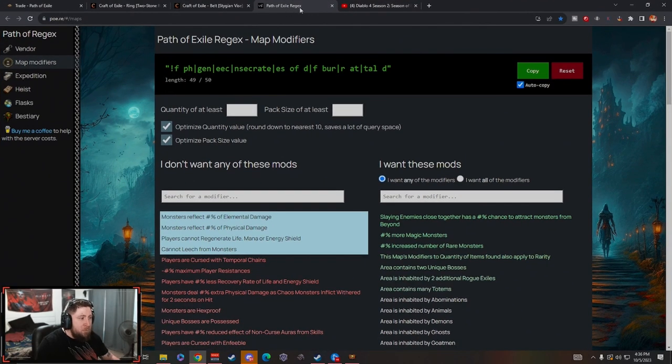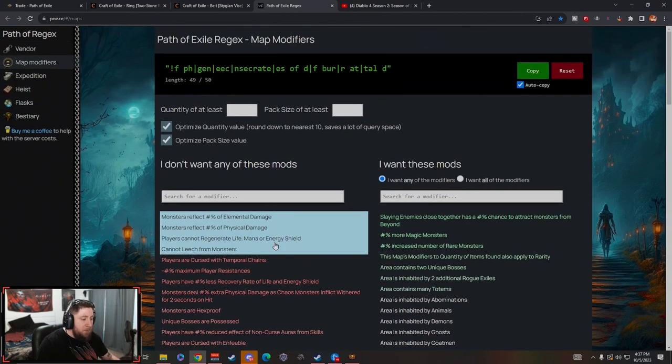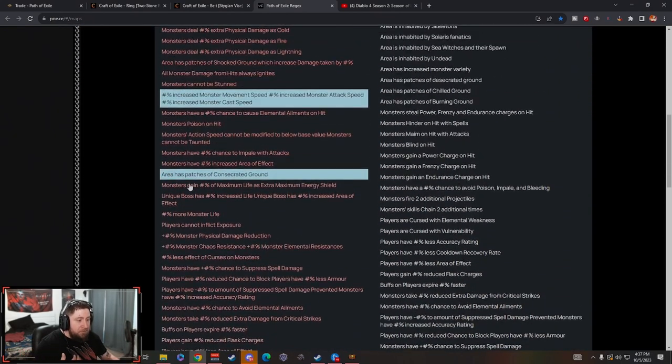It's called Path of Exile Regex — I'll link this down in the description below. Essentially what this is: you go to map modifiers and you go through the list and pick all the map modifiers that you don't want, or you can pick the ones that you do want. You'll see this line change — for example, if I take away 'monsters reflect elemental damage,' I'm in an elemental build and nobody likes reflect. You have a 50-character line length limit, so be very picky about what you don't want to deal with.